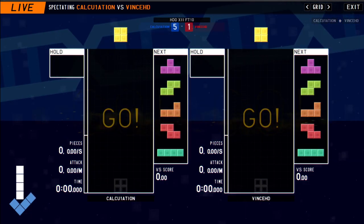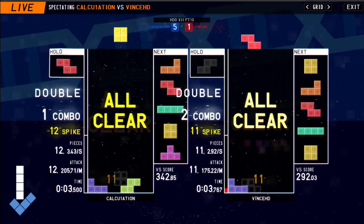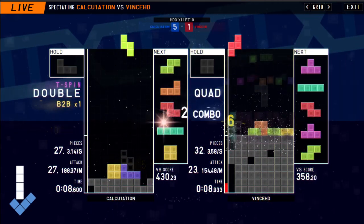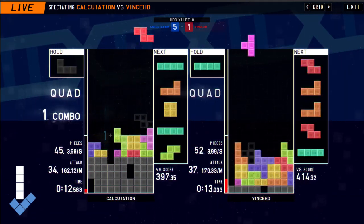DL with a 5-1 lead, he's looking like he's running away with this. But hopefully Vince HD can try to break the momentum DL is having. We're seeing both those guys get those perfect clear openers.